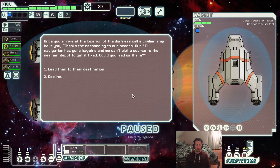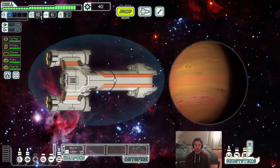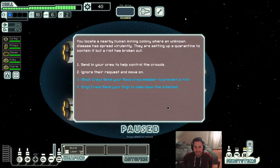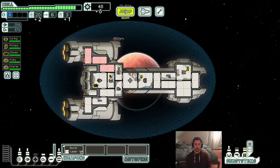Next distress beacon — lead them to their destination. Seven scrap, not too bad, and a quest reward and quest beacon. I'm going to continue with the distress beacons. This is exactly why you go to distress signals when you have NGs and rocks — it's just free scrap. I'm fairly certain that rock and NG crew are both low scrap rewards in this event, but it's still better than nothing and it's still a safe option. So I'm just going to take the NG option and have my low scrap reward.